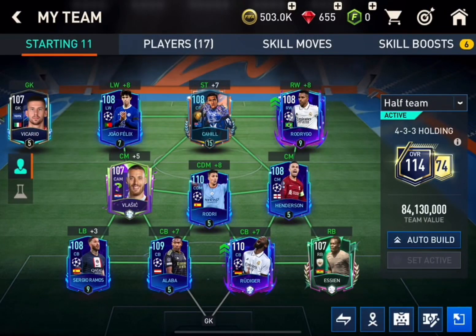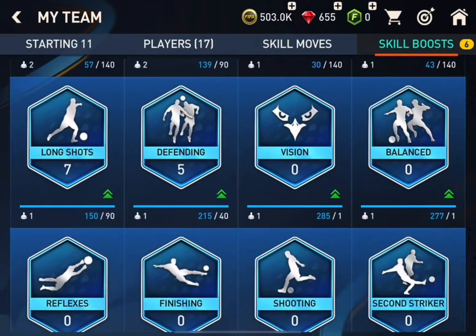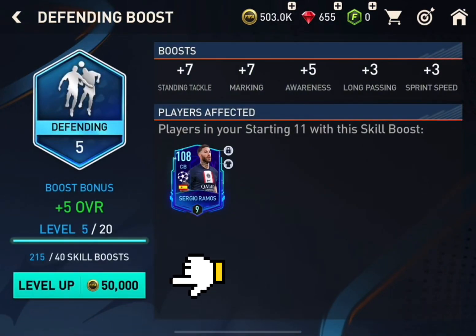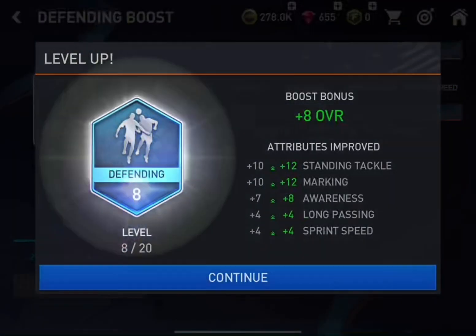I'll show you how to get your overall higher. As you can see, my overall is 114 just by upgrading. First, go to Skill Boost and pick any player you like — I have Sergio Ramos. You'll see the slow up button; keep pressing it until you run out of coins. You'll still get your overall up, so you'll be good.